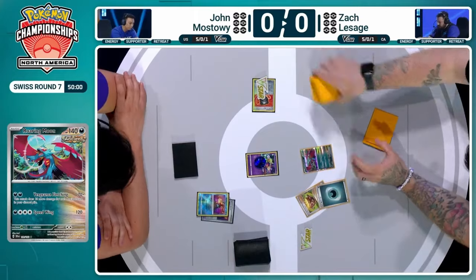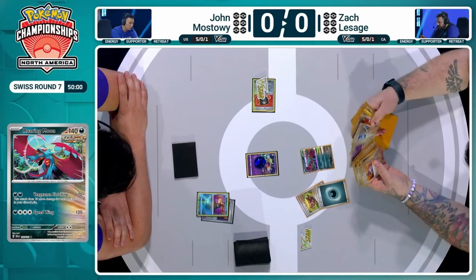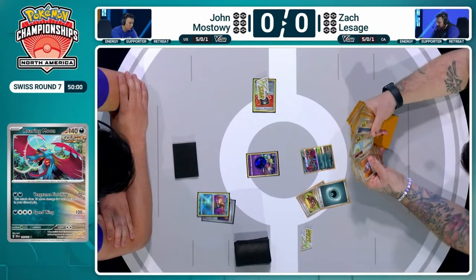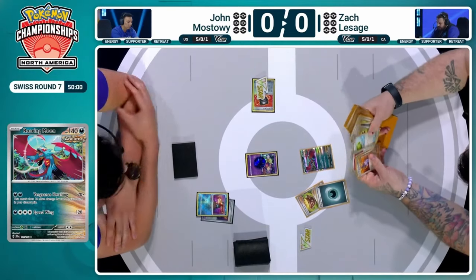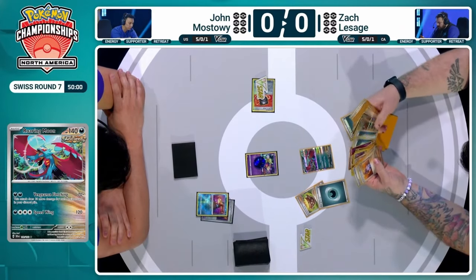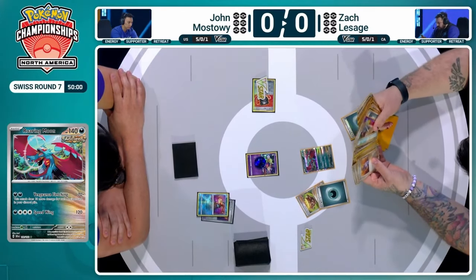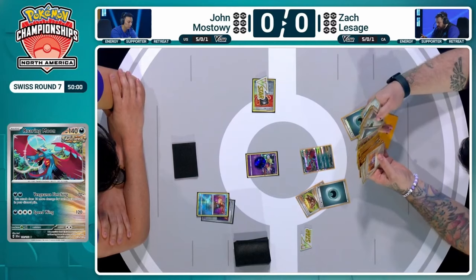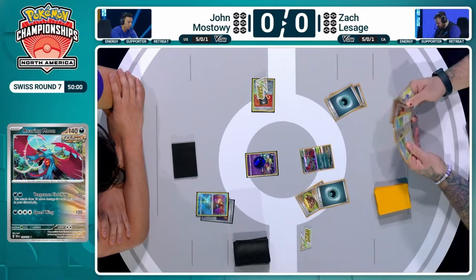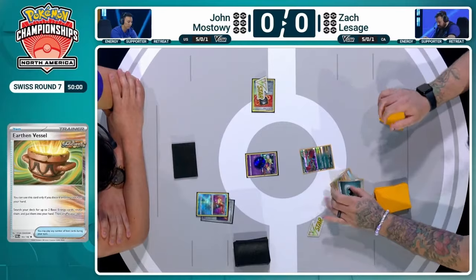Zack has a Pokégear, and that could completely change the complexion of this turn. Roaring Moon can start putting on pressure early with Vengeance Fletching. We'd need a Professor Sada to attach one Darkness Energy from the discard pile and then manually attach. If we can get through this Comfey — Jon's start wasn't ideal — Zack could initiate great pressure. There's already a Sada in hand! That is fantastic — a great start here.